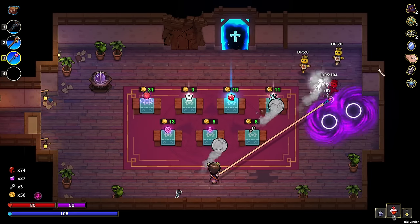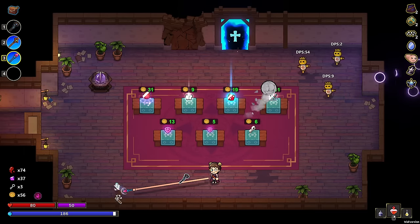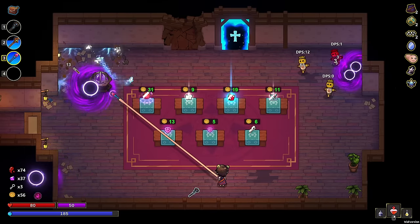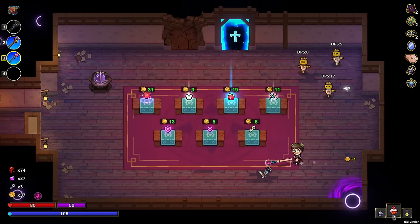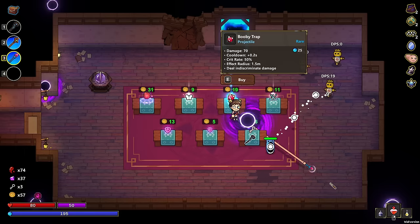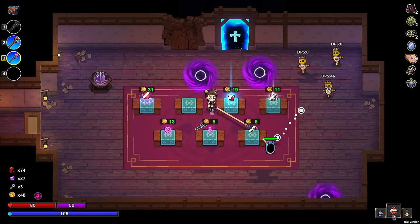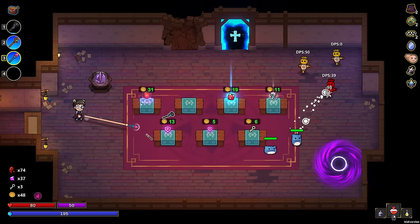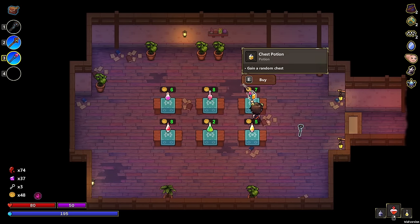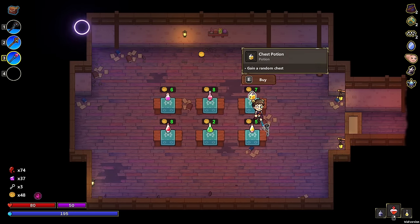Oh, we just got another shop. Wait, was that a glitch? Booby trap might be really good, but we got a butterfly. Okay, booby trap is rare — so these are both rares. Let's see what these are. This is a random chest — I like that. Relic potion, randomly upgraded — I like that.